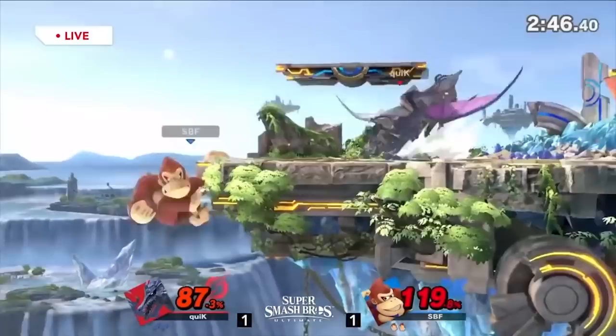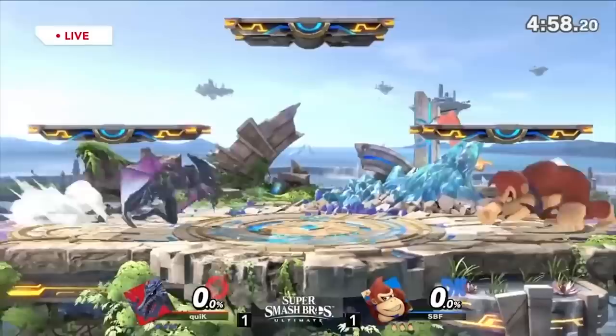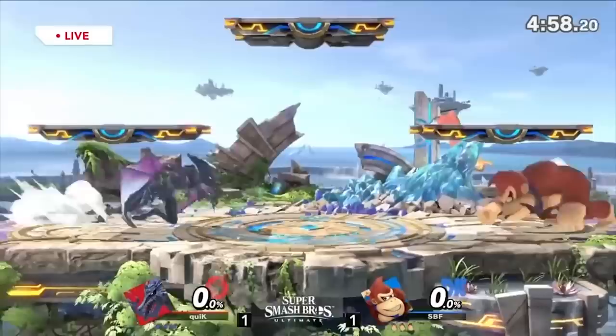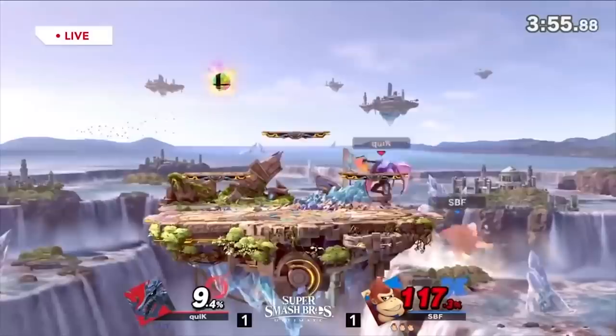Nair is also really good around the ledge because the whole hitbox counts — whether it's in front or reversed, it just covers the ledge and can beat buffered ledge jumps sometimes. So if you don't have time to set up your fireball ledgetrap setup, you can just run off and do that. Forward air is not something you use in neutral, but it's good for edgeguarding. It has decent landing lag but not much shield stun, so short hop landing fair probably isn't great.